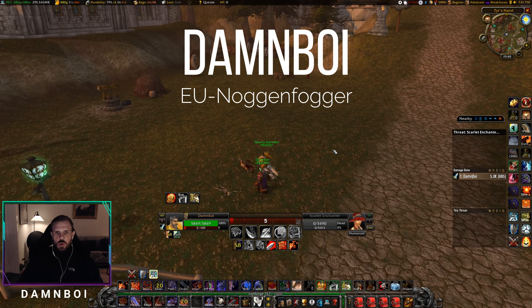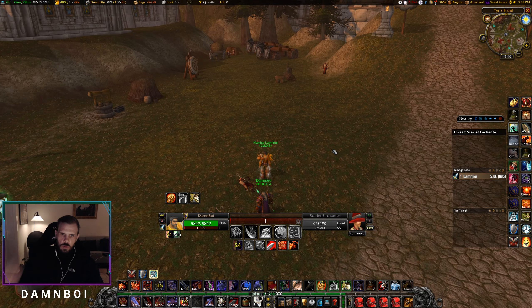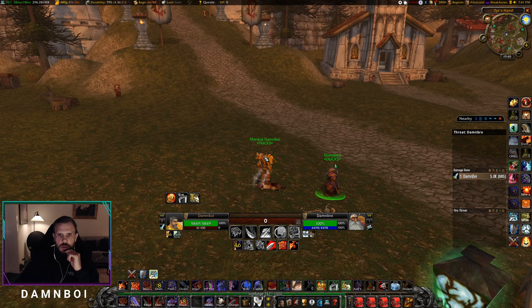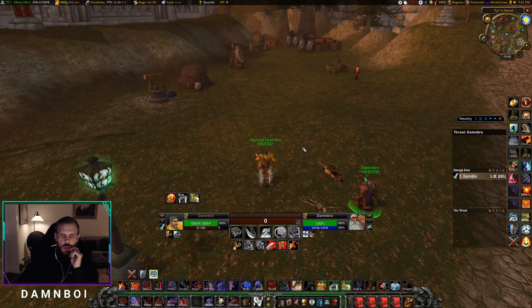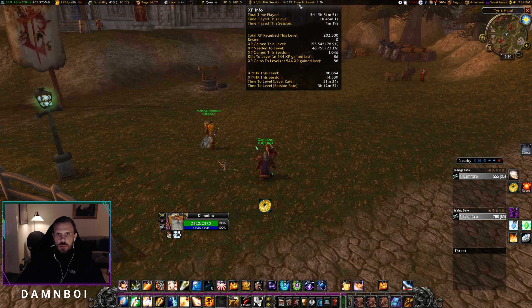Hello guys, so what we're gonna show you in this video is XP tagging. Basically what you need to do is have a second account with your alt. This is my alt, my level 58 priest, and then I have my warrior here. It's basically dual boxing but with only two characters.